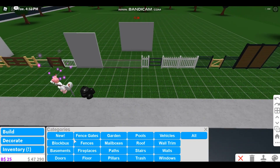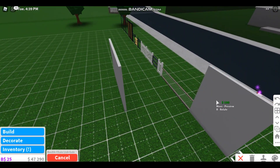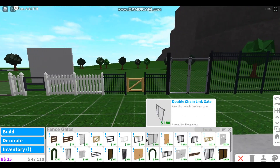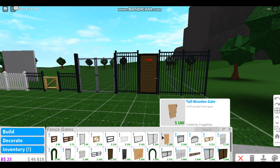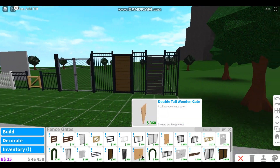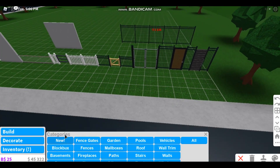We have double chain link gates. I think how you do this is probably like placing them on walls — let me figure that out. Oh I see, you put them on the walls like that — that is very interesting! And we have a modern panel door — I love that door, it is amazing.